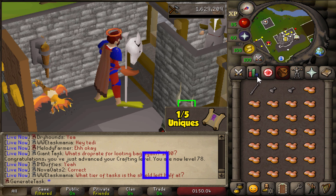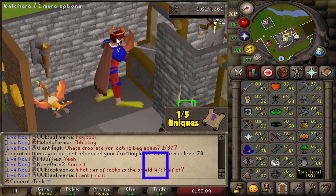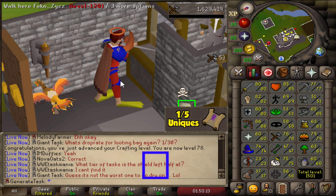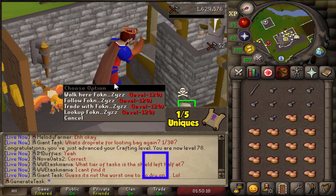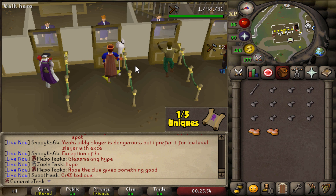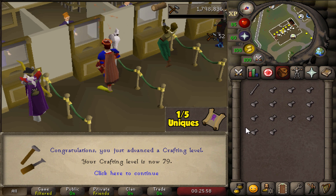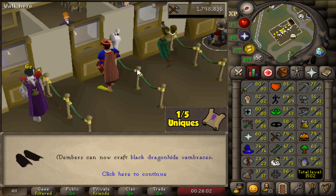Level 78 — we can now craft crystal bows, halberds, and shields. Only one more level to go until we get 79 and can make the glory and do our clue scroll. About two hours to go apparently, 170k XP. Let's get this over and done with.